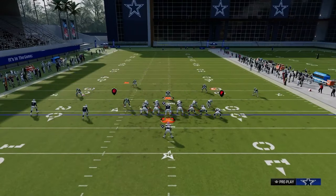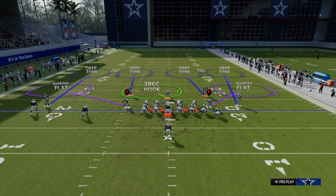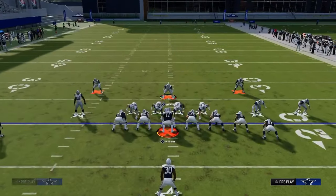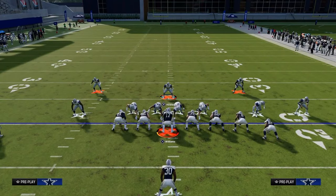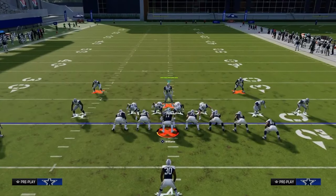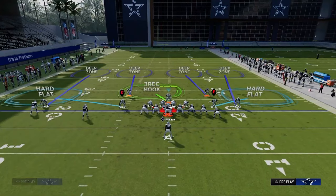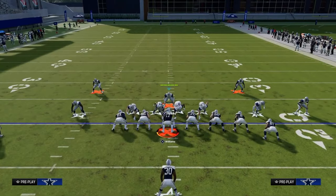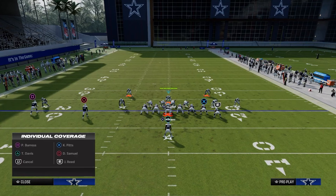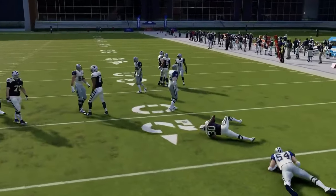The primary setup to stop the run is to show blitz — it brings really good alignment to the safeties and corners, which is why I do it. We're going to pinch our D-line, crash our D-line underneath, spread our linebackers, and shade outside and underneath. You can pass commit, and you want to stand about right here. You can man your user up to the running back, hit X or A, flick your right joystick up, and then hold your joystick in the direction you think the run is going. This lets us shoot the stretch super easy for a negative five-yard run.